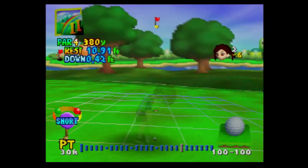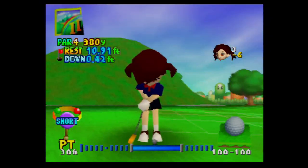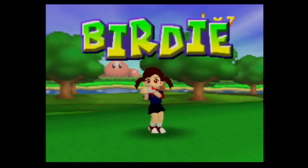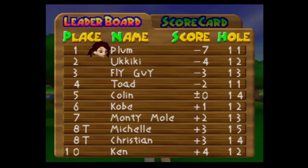Ten feet from the hole. It's going a little left, it's going a little downhill, but it doesn't look like a hard putt. We are in first place, and as you notice, the AIs start to screw up on the back nine.